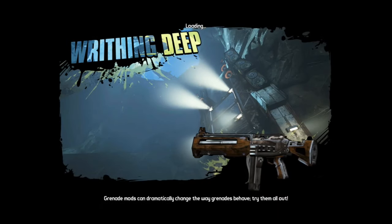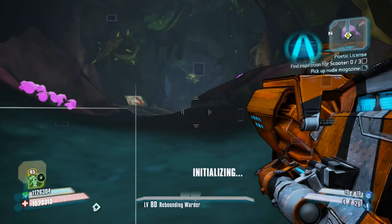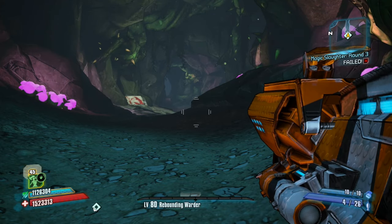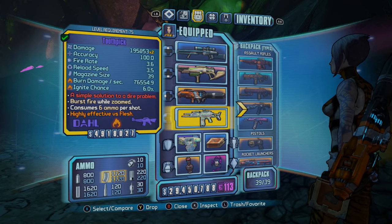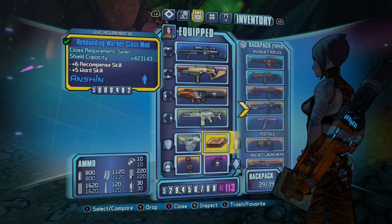What's up guys, it's Molten Marlin and today I'm going to be showing you how to one-hit Hatterax the Invincible with Maya. To start off, make sure you travel to Writhing Deep. Once you get here, make sure you have the Toothpick and the Retainer — you can get these by killing queen sandworms or just regular sandworms.